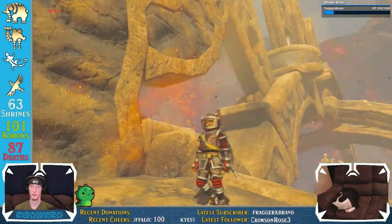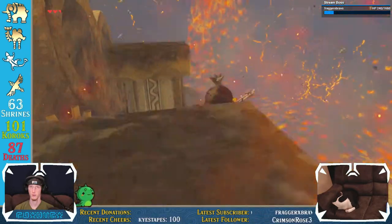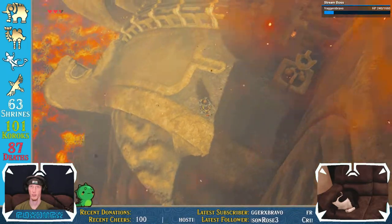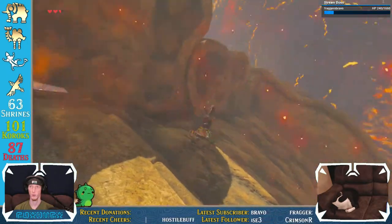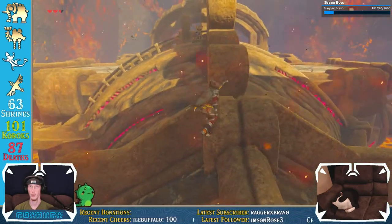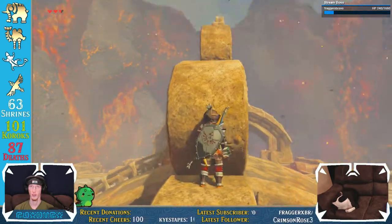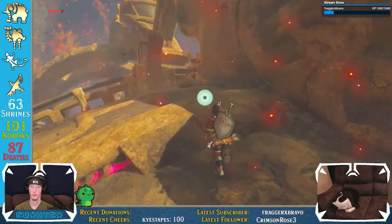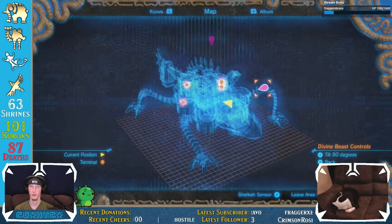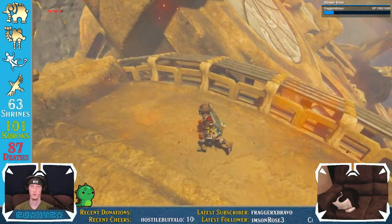Can I run up that? I feel like I can't. How do I get a blue flame up here? A blue flame. Yeah, I can't climb that. What happens if I do this? Not that. This. Bad news.